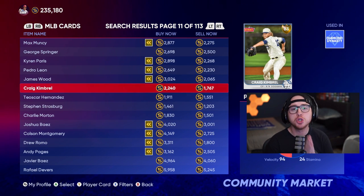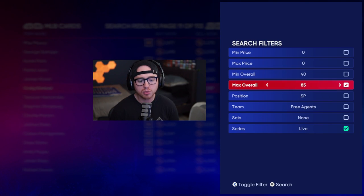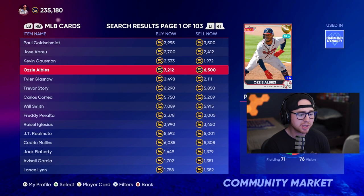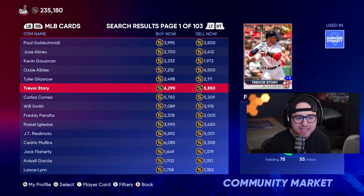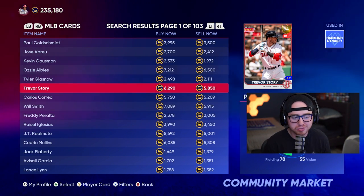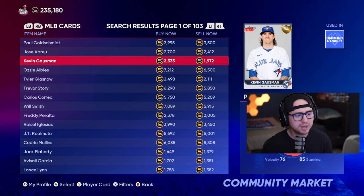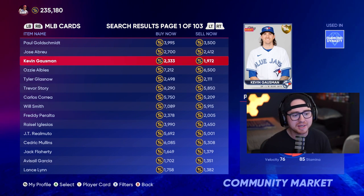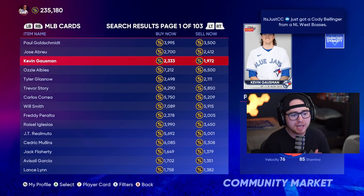The first do when flipping: find what you're comfortable with. Maybe you're comfortable with live series gold cards — 84 overall — that are moving pretty quickly. Margins are smaller, but you can easily make several hundred stubs per card. Find an area of the market you understand and are comfortable with, then learn that part deeply. For example, if you're in tune with the live series market, you might know Kevin Gossman usually sells for around 3,000 stubs.